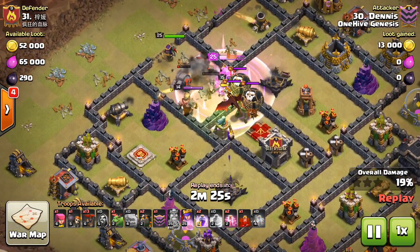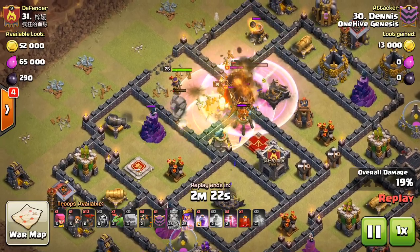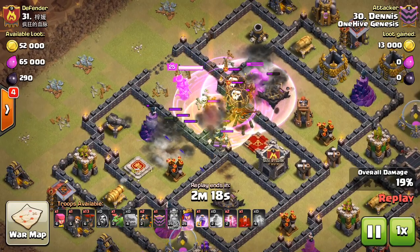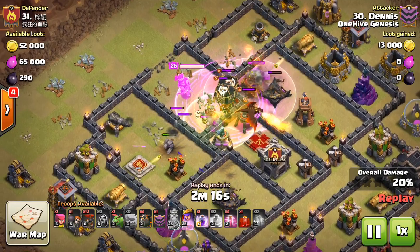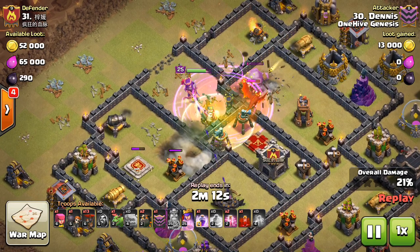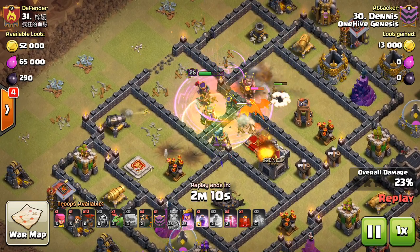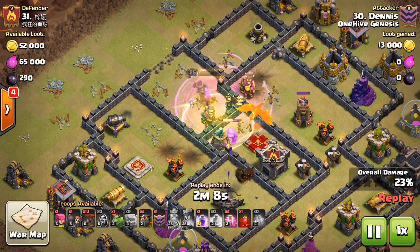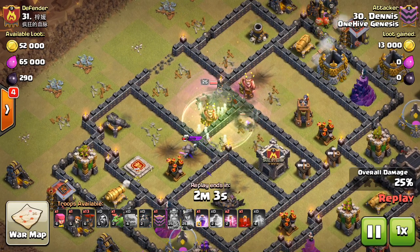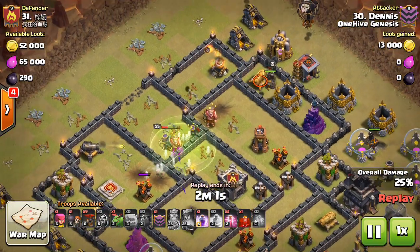You can see that level six dragon in the CC coming out, along with a few balloons. The dragon is pretty strong at level six — takes the queen a while to get through, especially with some balloons in there causing distraction and doing quite a bit of damage. What happens is the king actually goes down, does take out the defensive queen plus one of the air defenses, but doesn't get that third air defense. The skeleton traps also kind of complicate things.